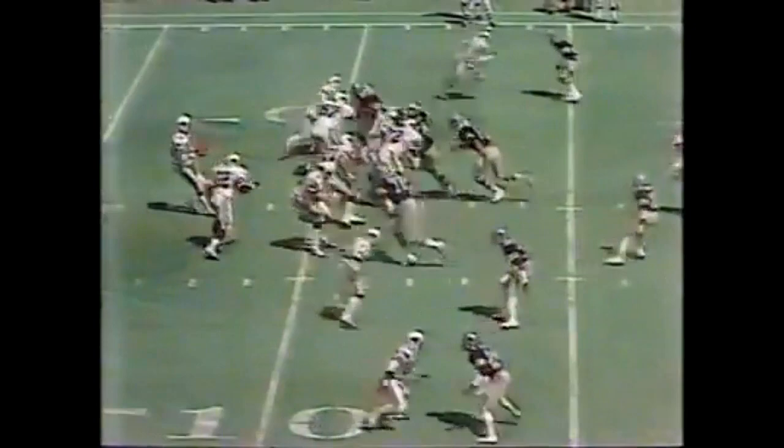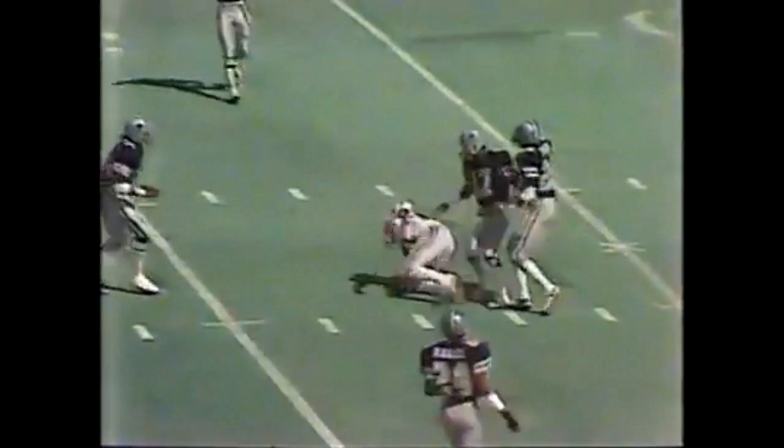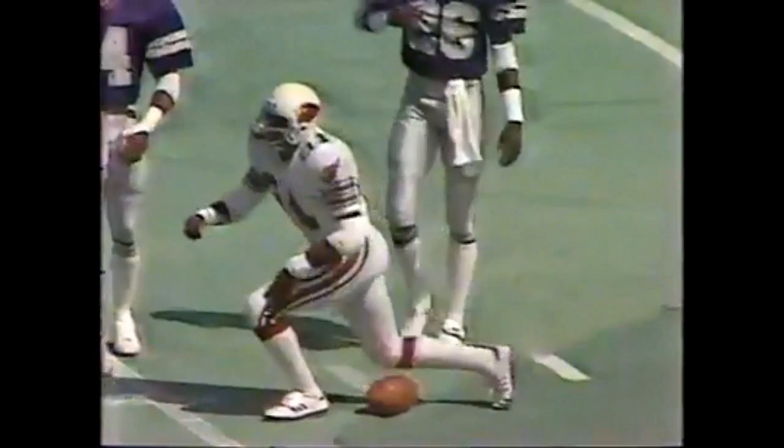Third and thirteen from the thirteen, and here come the Cowboys. Lomax steps up in the pocket and hits his man — first down. Roy Green was not hit, picks up and goes down to the 41. They'll bring it back, first down in any event. Good play by Roy Green getting the Cardinals out of danger. Lomax steps up and this time hits his tight end Dub Marsh — another first down at midfield.